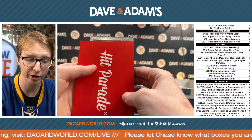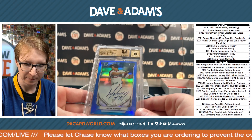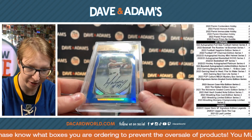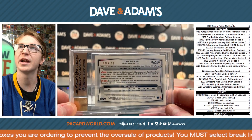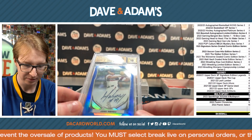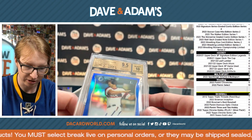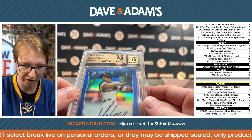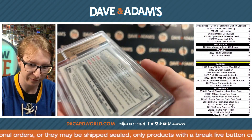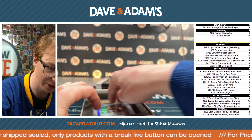Beckett 10 auto from 2014. Jose Abreu, 9.5 gem mint from Beckett with a 10 for the auto. Jose Abreu, 26 out of 150. Nice hit — Beckett on the Bowman First. Sick start, great grade on that. Gem mint 9.5, just about as close to a 10 as you can get if you're getting something graded from Beckett.